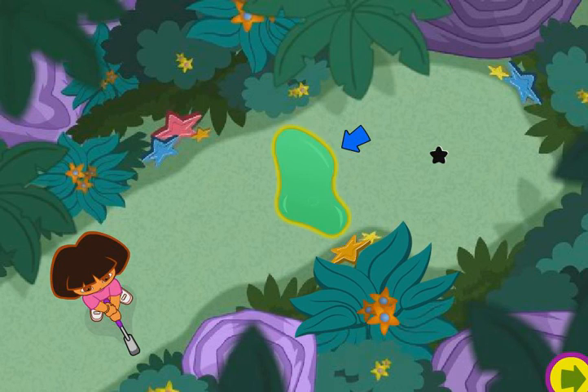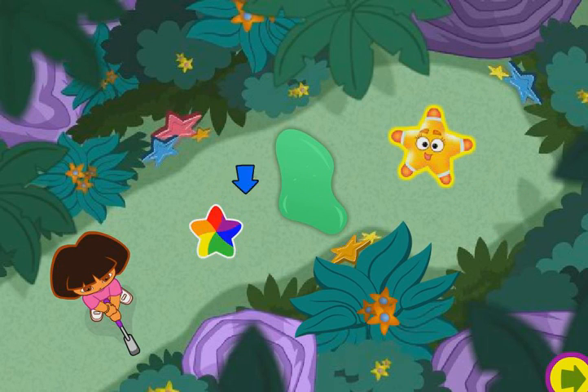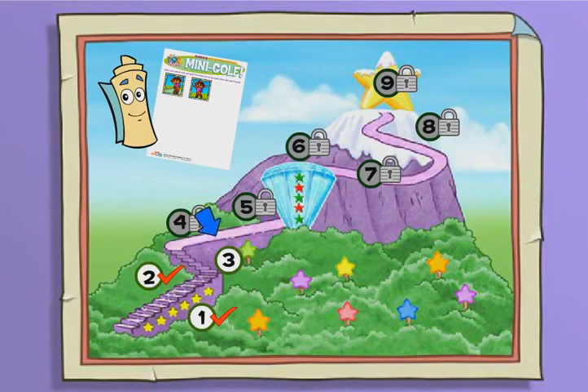Along the way, you might need an explorer star to clear the way. When you see a star like this, aim your ball and hit the star and an explorer star will come to help you. Click on a hole to start playing, or click on a scorecard to see the printables you won.